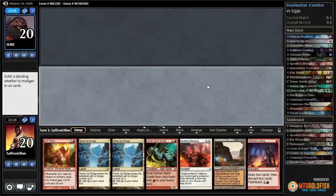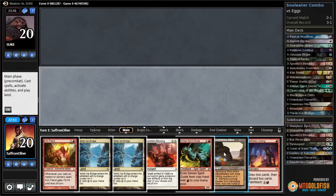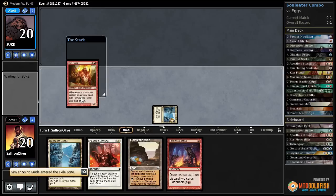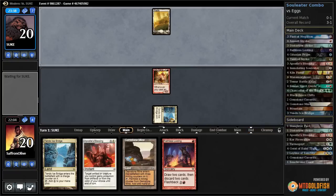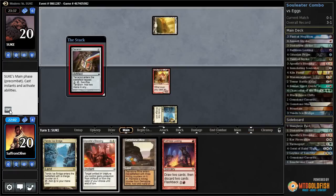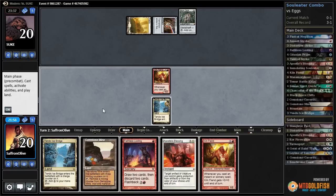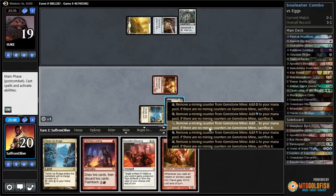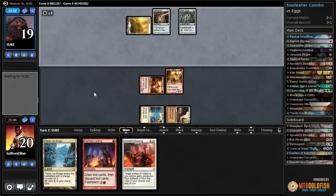We have a Kiln Fiend on turn one - let's see what happens from there. Tendo Ice Bridge, exile Spirit Guide, Kiln Fiend, pass the turn. Our opponent's deck is really consistent and wins around turn three or four, but not good at winning before then. Mox Opal. If we can win right here - oh god. Well, maybe we give it one more turn. Get in with Kiln Fiend, play Gemstone Mine, play second Kiln Fiend, and plan on winning.